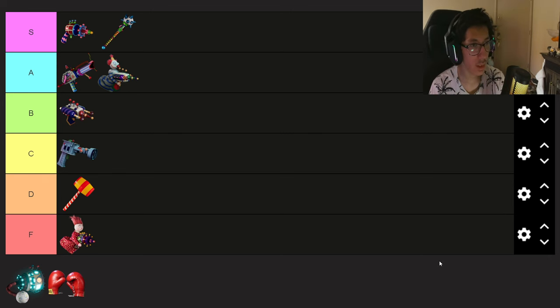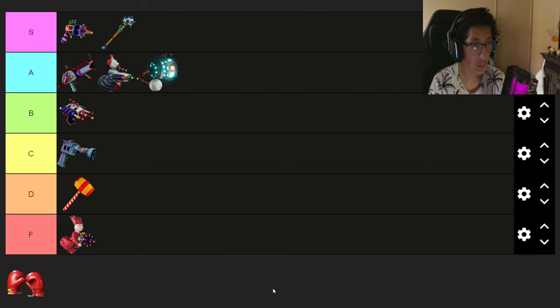The next one is the Gobble Stopper Flail, obtained at level 37. Last time I had it at A tier, and I'll keep it there. It's currently still a good melee weapon, especially for Chubby, Chi, and Shorty. It has long range — you can see the string and the jawbreaker on the end — and it does a decent amount of damage, though it is a slow weapon to use.